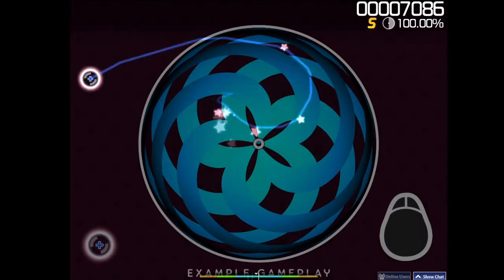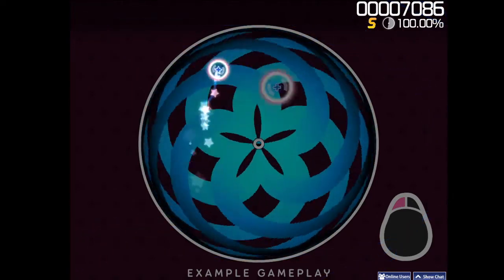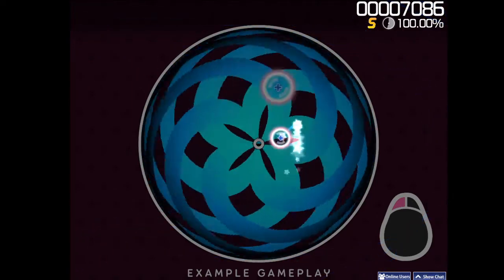The spinner is the simplest object type. Just hold your mouse button and spin your cursor around the center of the screen as fast as you can.